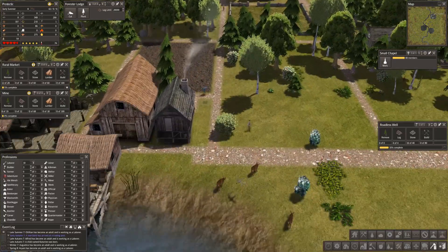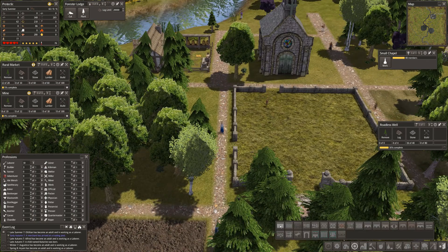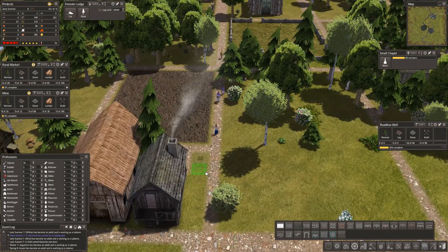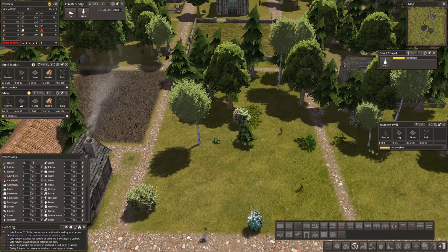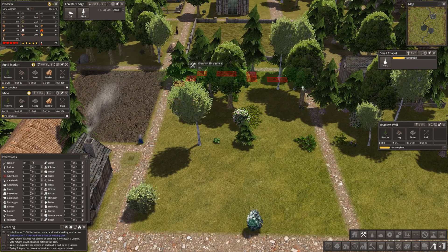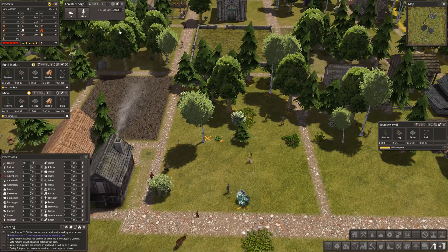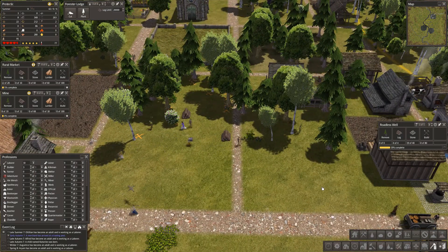I'm trying very much to be a little bit like DoubleE, where he actually puts the roads in first. We're going to take that big stockpile out later. I don't mind the well there — putting a well in the middle of the road is always good. Let's clear all resources from here. Small chapel: 48 members — yeah, we don't have enough children. We're going to hit problems but we can live with it.